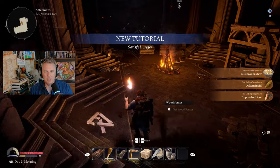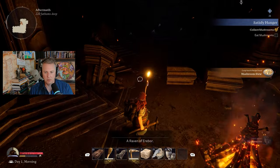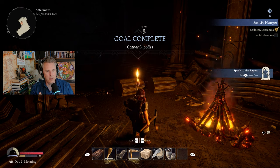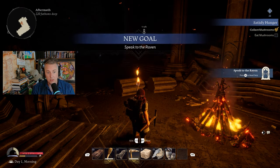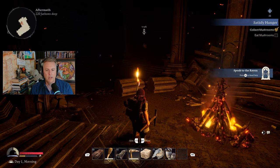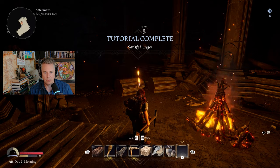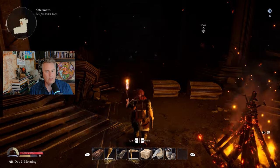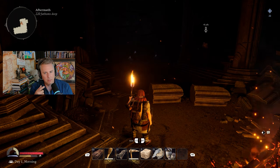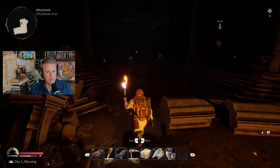I'm unlocking recipes as I go and pick up new things. My next goal is to eat some mushrooms. You can see the light meter on the left, and also my health, which is the red bar. Right below it is my food or hunger meter, and that will go up and down throughout the day. I'm going to come over and eat some mushrooms. You can see it's not going up much, because things you find foraging give you a little bit. The real way to fill that bar is to cook meals, which happens at your base.